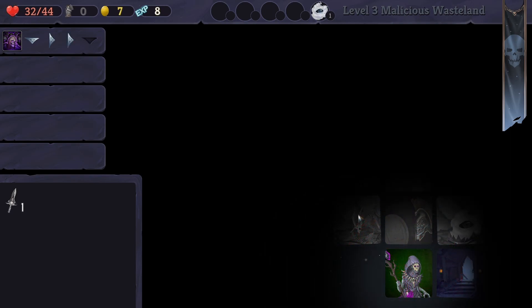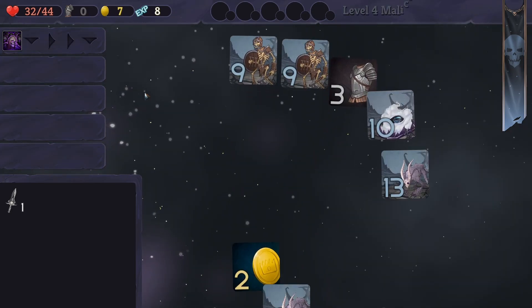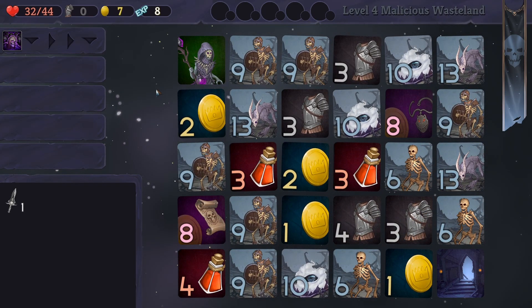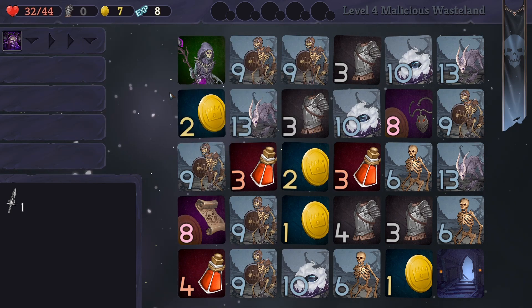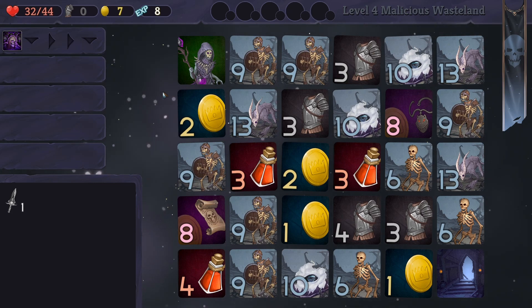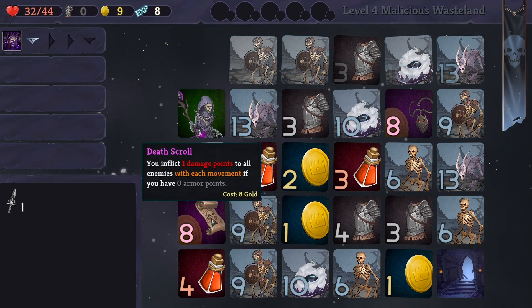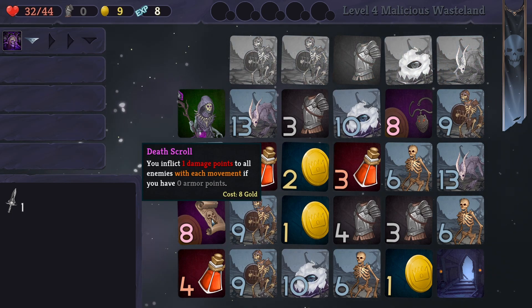After every two people we kill we get maximum health — I thought it was after every level. What's this? I can't see it but we need to get this blind off us. There we go — this would hurt. Let's grab this skeleton. We've got a decent amount of money. You get one damage to all enemies with each movement if you have zero armor.